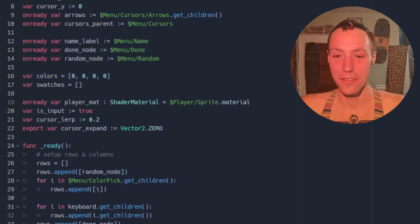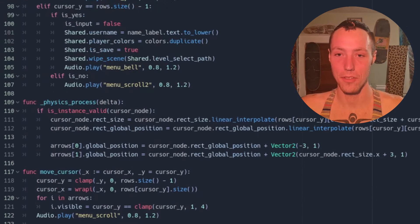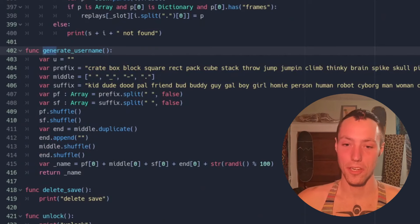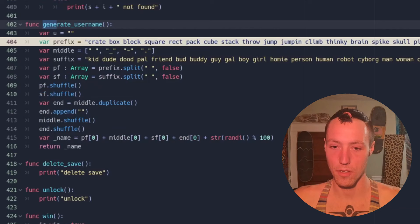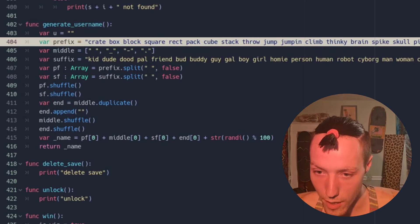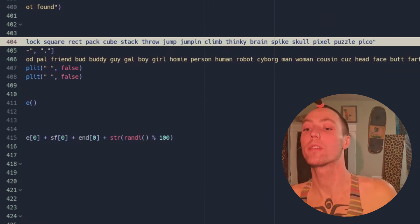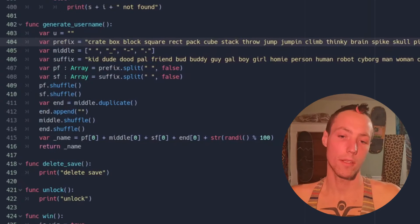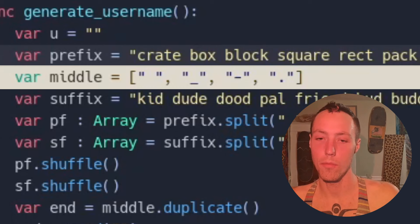I had a lot of fun with this character creator menu. I defined a lot of silly names you can use. I made this function in the shared node, generate_username. It picks from all these different prefixes: create, box, block, square, rect, pack, cube, stack, throw, jump, climb, thinky, brain, spike, skull, pixel, puzzle, pico. It picks a middle, which could be a space, an underscore, a dash, or a period.